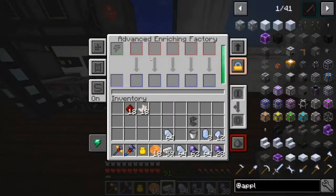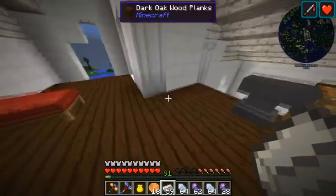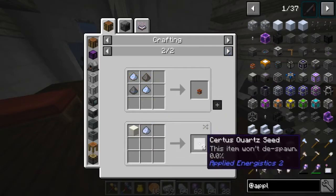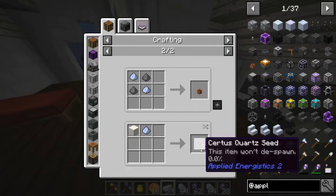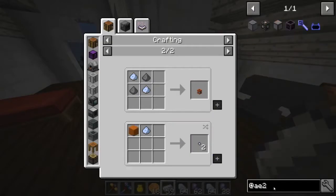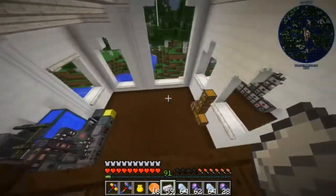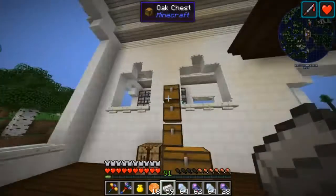That's a very efficient way to get pure certus quartz crystals — have to keep that in mind. Usually what you do is take a piece of dust and mix it with some sand and you get some quartz seeds. This does give you two, but it takes forever to grow. You can see it says this item won't despawn — that's how long it takes. From AE2, if we have it, the crystal growth chamber and growth accelerators will help it grow, but if we can get pure stuff just like that, that's how we're gonna do it.